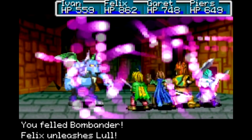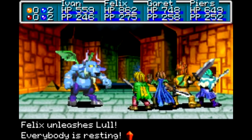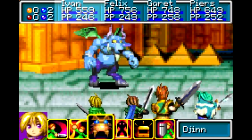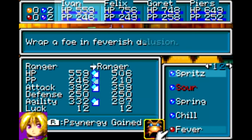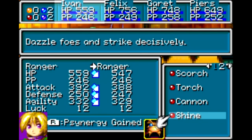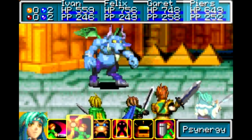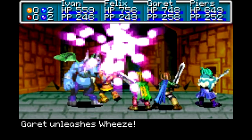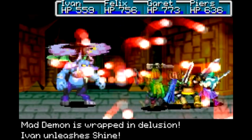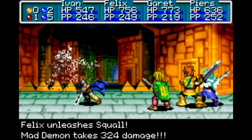The Mad Demon there has Condemn — it could inflict instant death. It is not the Condemn from the Final Fantasy games with a countdown; it kills you right away, though it is pretty inaccurate. The Mad Demon has over 700 HP — 745 HP — so hopefully Felix will be able to deal the bulk of the damage there.